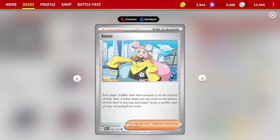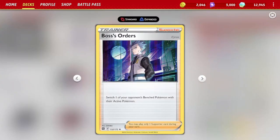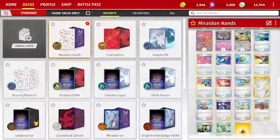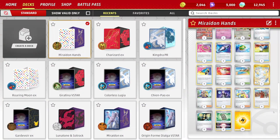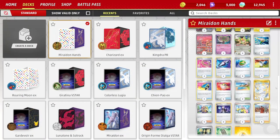What other supporters are we playing? We're playing one copy of Iona — you could bump it up to two, but we only had room for one, just for hand refreshing. Two Boss's Orders. And one copy of Arven, which helps you search for an item and a Pokémon tool. We're going to be relying on Peony more than anything, but Arven is kind of like an extra mini Peony if we need to search out another item. Last but not least, we're playing 16 Electric Energy and one copy of Sparkling Crystal to help us get any one card from the deck at will, and we can search that out with Arven as well.